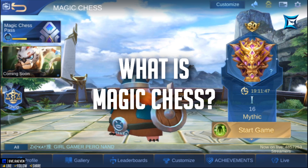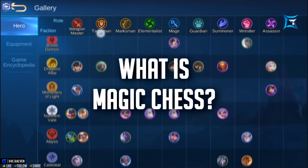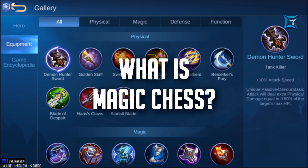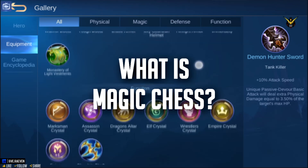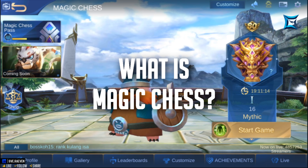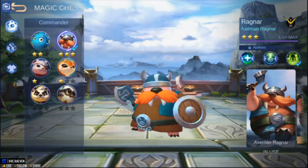Magic Chess is an arcade game in the massively popular Mobile Legends Bang Bang by Moonton. It is based on the groundbreaking custom game by Lauren Lee in Dota 2. It is an auto-battle deck-building board game. Since each round is an auto battle, you can only control your team composition and your board positioning, which is also a factor that is usually overlooked. As of this recording, Moonton has just released the very first official season of Magic Chess: The Frozen Pioneers.